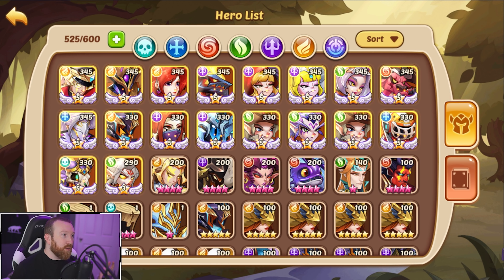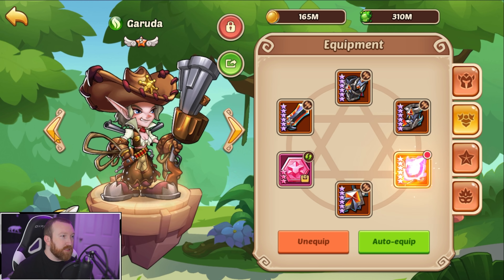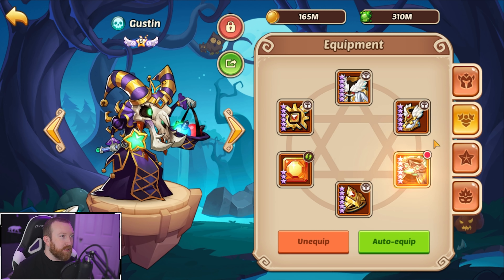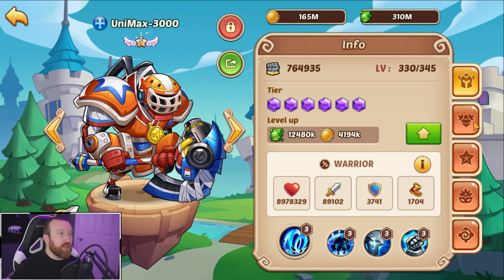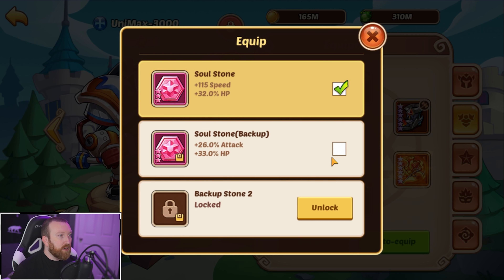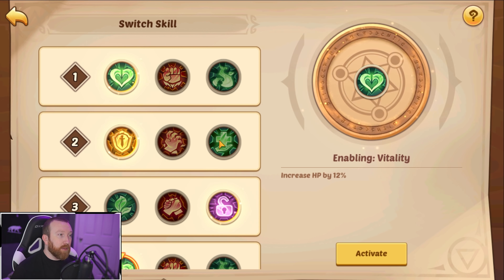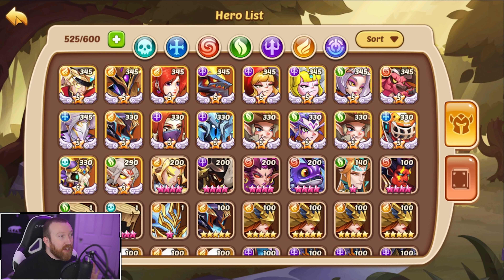We have Russell, Sherlock, Ada, Morax, and one slot open. The question is who do we put in. Do we have any candy bars on this account? I don't see any candy bars. So the decision is going to have to be who do we run. I guess we could run Unimax with Torch — that could work, running him against a Valkyrie wave. I think that's probably going to be our best bet.